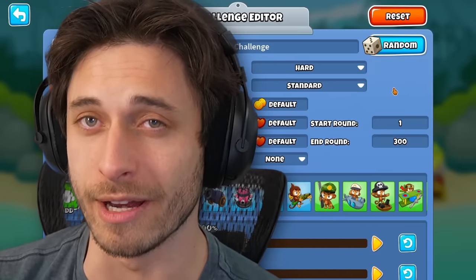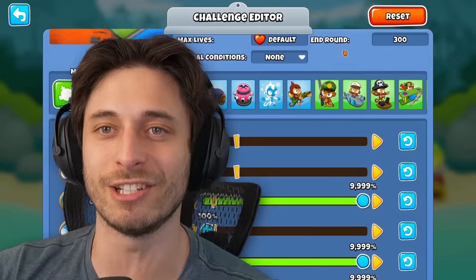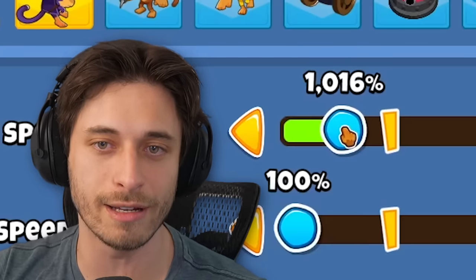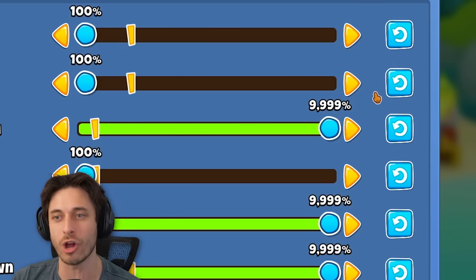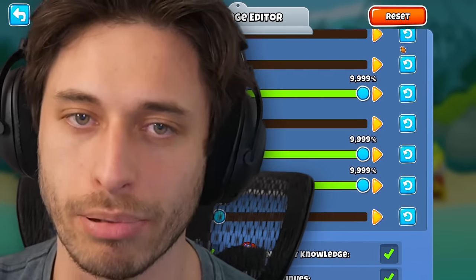Folks, we have something crazy for you today. We've added a mod that basically breaks all the limits in the challenge editor, making it so that you can not only go to 999%, but 9,999% on everything — bloom speed, MOAB speed, ceramic health, and more.